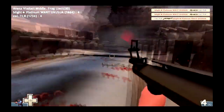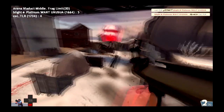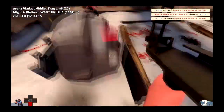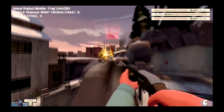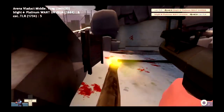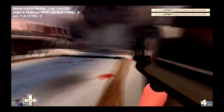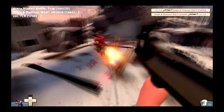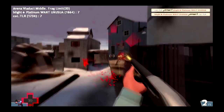Instead of starting with a ridiculous amount of health like you do in ammo mod, you start with a much more realistic amount - about 250 - and obviously random spawns. TLR doing good work of popping Platinum around but doesn't get the kill. Scores another direct hit but again goes down, and Platinum jumping on top of him. TLR with the health advantage though - this time he actually spawns with full health, and good training of Rocket Shotgun.